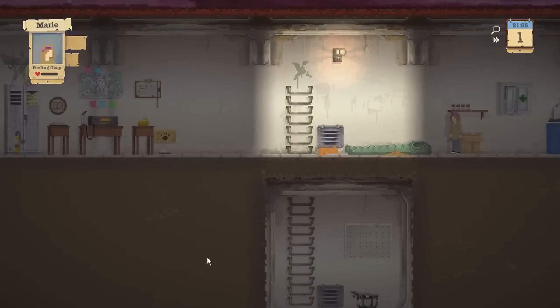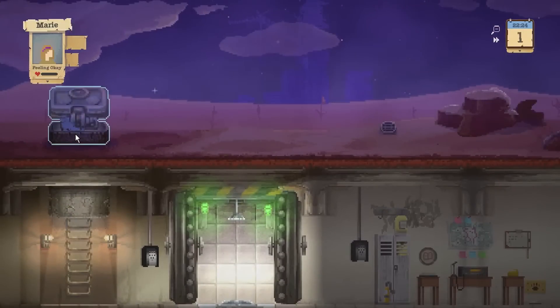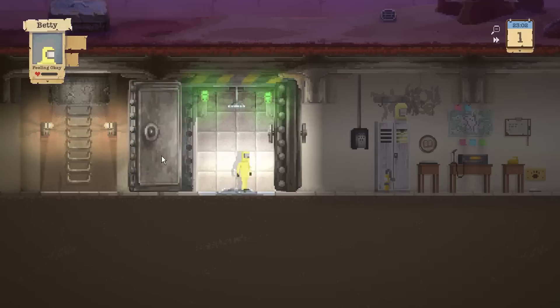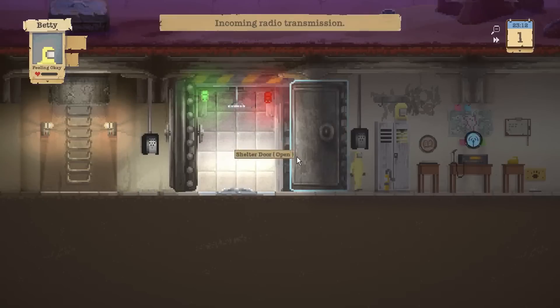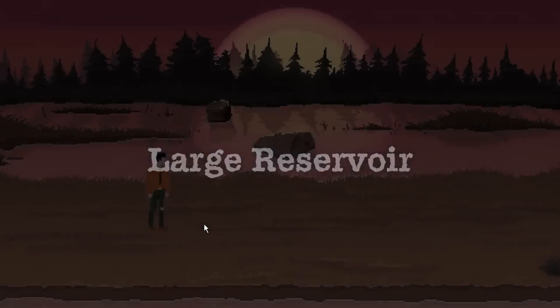I think the map changes every time — I'm not too certain about that. Betty's done fixing. Jeff to base: 'I found someone in this large reservoir.' I'm actually going to speak to these strangers. Like I said before, you do have random encounters with NPCs.